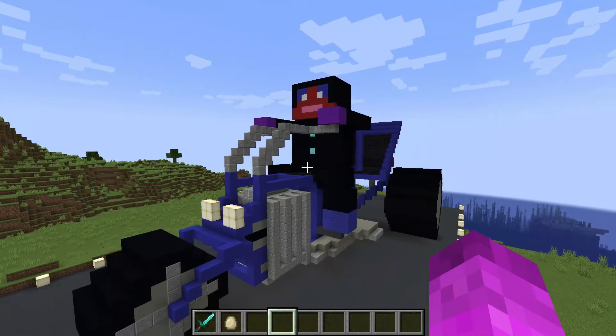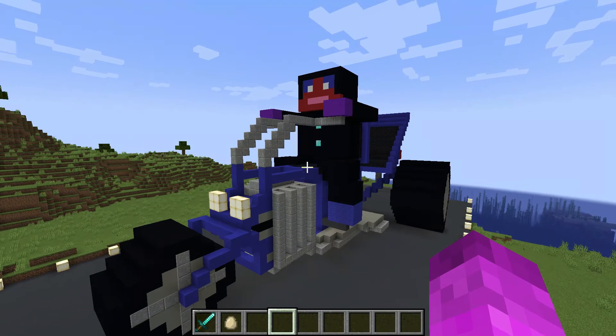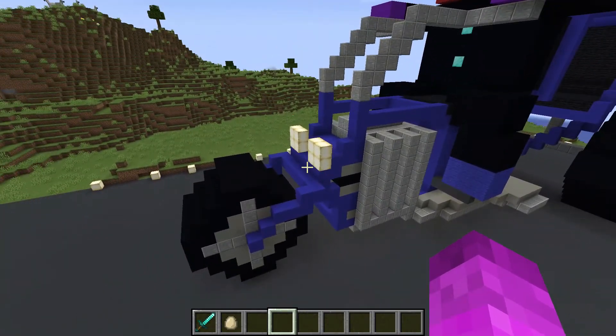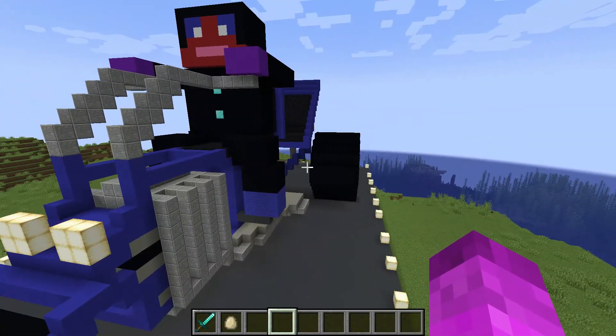Here we have a beautiful V8 engine motor trike. It has the headlights, the lovely engine — you can see parts of the engine exposed in the middle.